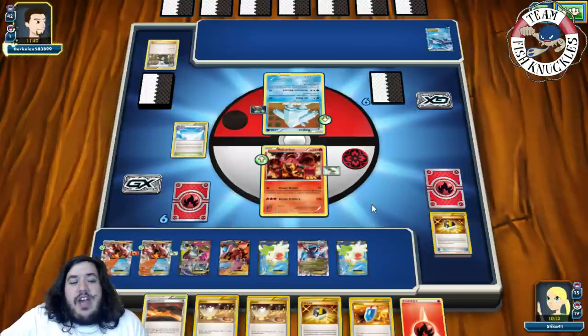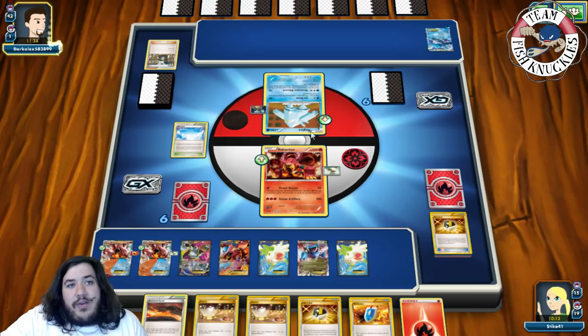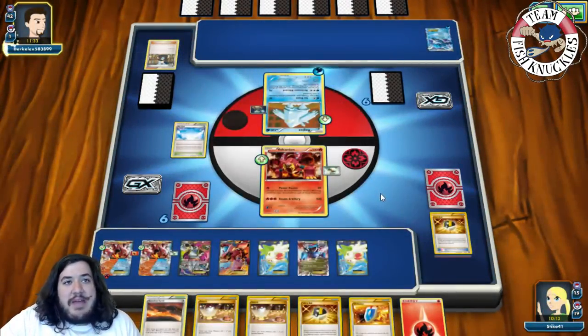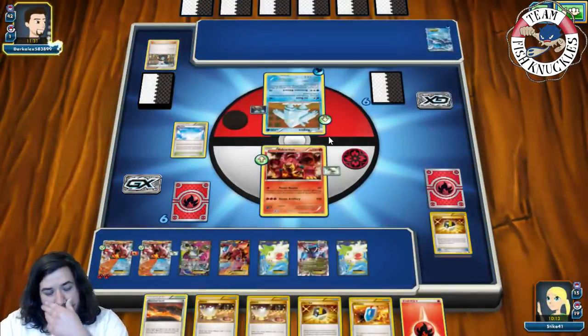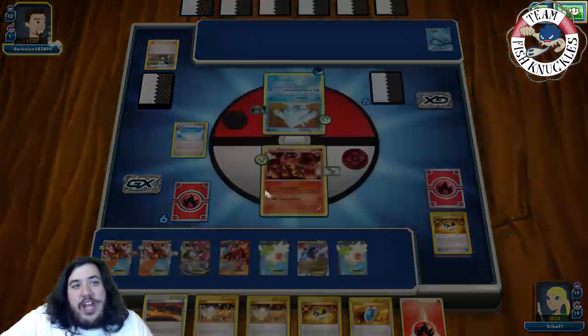If he somehow retreats his Regice I'm just going to Lickilicky it up and take a knockout — Regice is the scary card in this matchup. He just passes. We're definitely just going to send a Volcanian and take a knockout now.